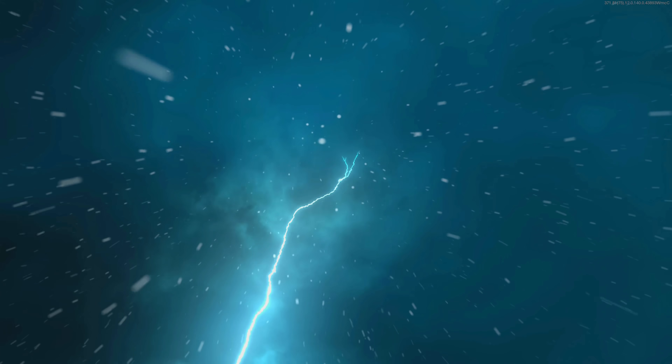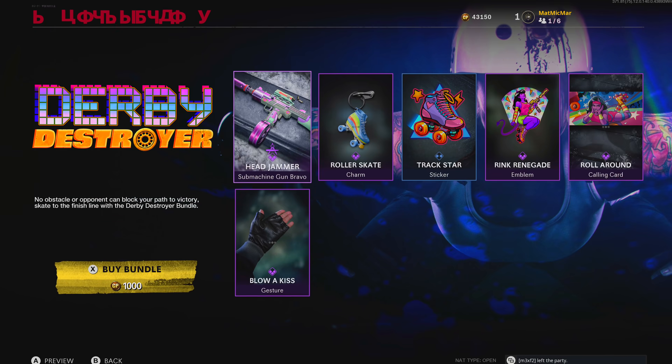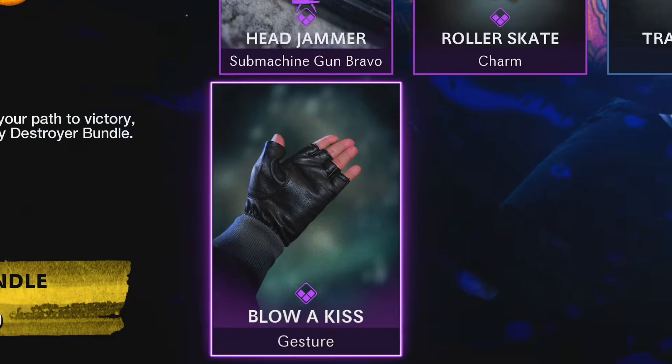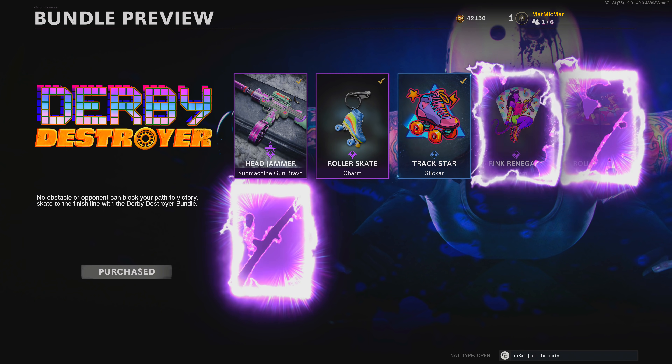The gestures were like one of my favorite things from this update. I'm so excited to finally equip some different gestures on my wheel. We got a roller skating bundle. Blow a kiss — you blow a kiss, Michael. Oh! I can't wait to do these in-game, whenever I look in third person.